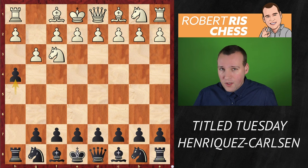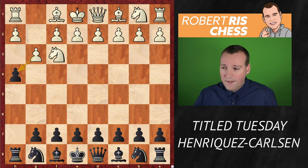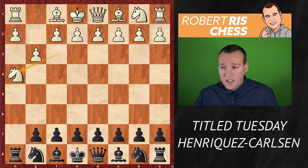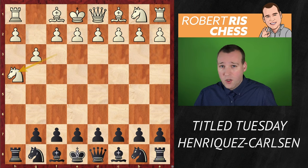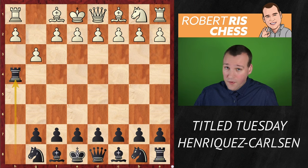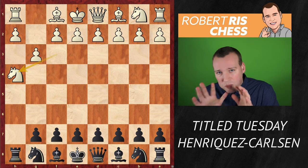The pawn on h4 can be captured in two ways. If you take with the g-pawn, you end up with an ugly pawn structure, and with ideas like e6 and bishop e7, that pawn will eventually be lost. So that's not attractive for white. Henriquez decides to take with the knight instead. You could also sacrifice the exchange with rook takes h4 — a very spectacular idea — but the compensation is not very clear.